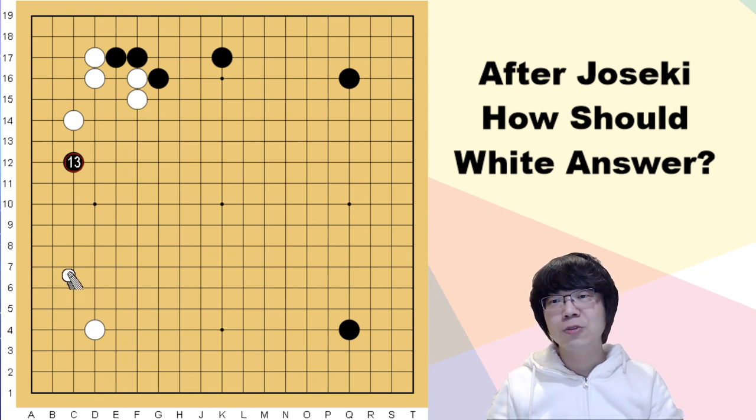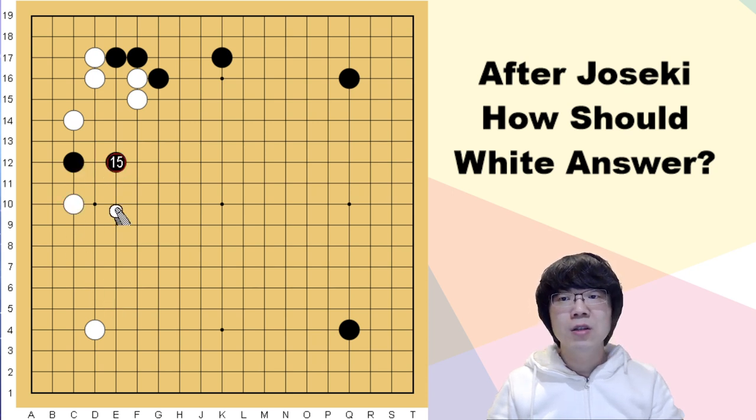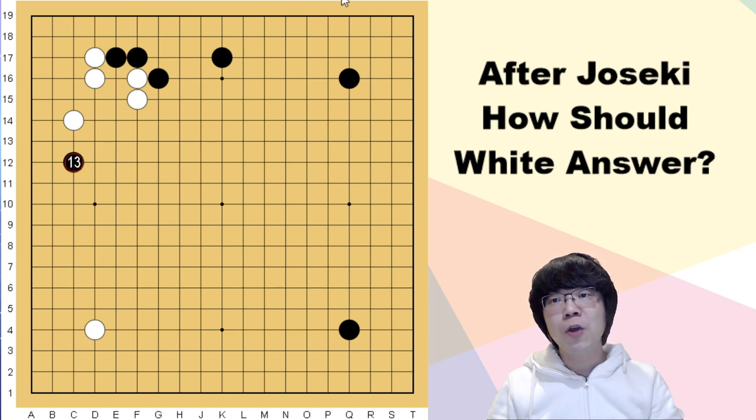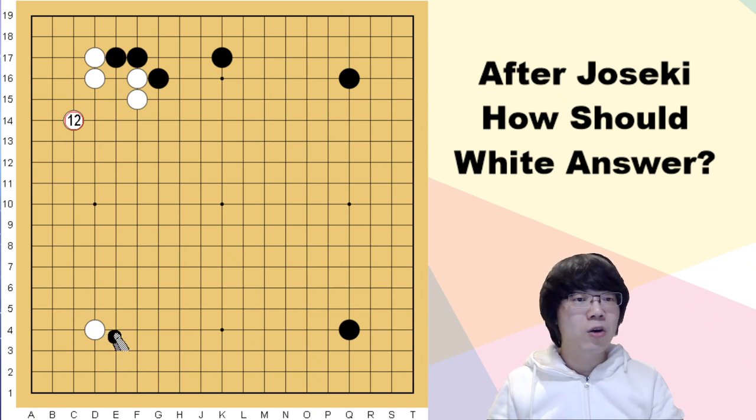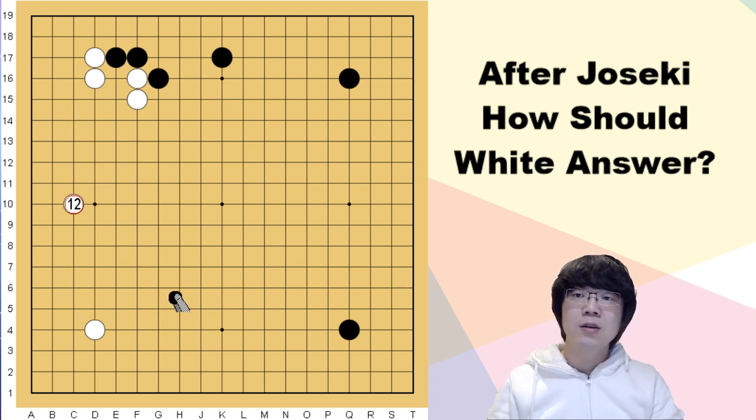When you play here, if black approaches, black doesn't have a base. When black jumps out to the center, white can just follow up and get another territory. Of course if black really has to play on the left side or approach here, those are better methods for black to take a base. But if you get this exchange, it's better for white — that is the reason this is better than just playing here.